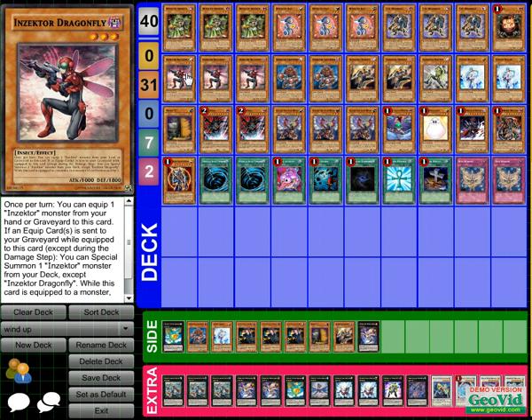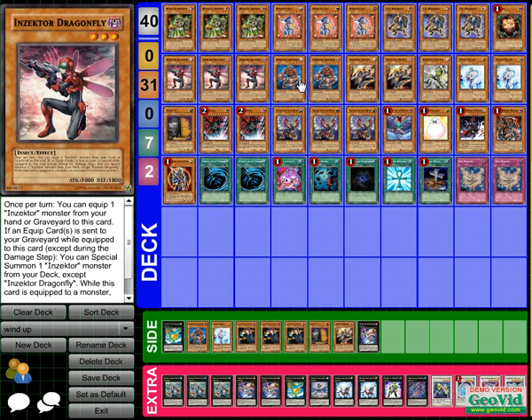Dragonfly is the Inzektor engine — the top was the Wind-Up engine, so the Inzektor engine is next. Inzektors will be good. Dragonfly is one of the main cards. You equip an Inzektor from graveyard or hand onto him, and if that equipped card goes to the grave while equipped to Dragonfly, you can special summon another Inzektor. This starts your plays and gets your Zenmighty out.